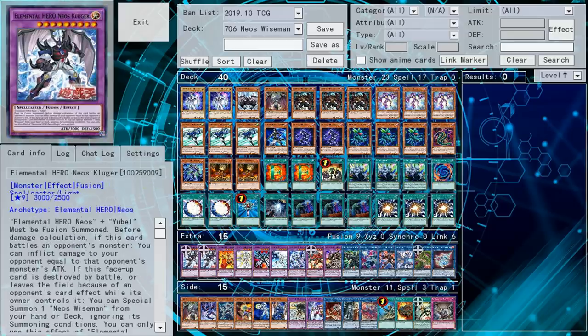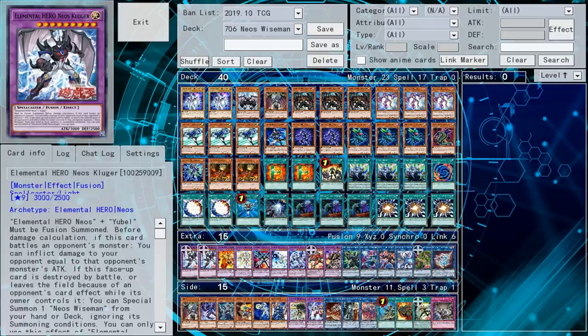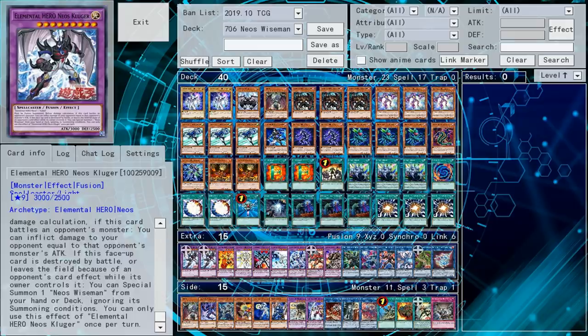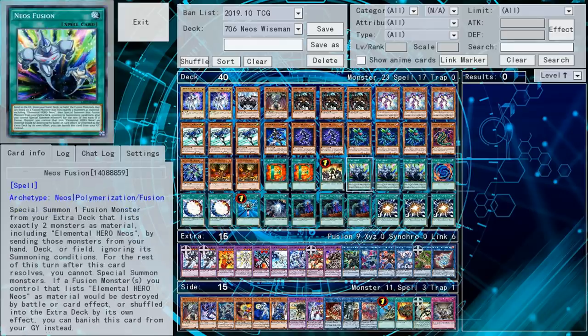This card allows you to special summon Neos Wise Man from your hand or deck, ignoring its summoning conditions, on a floating effect, which is great. It also requires an Elemental Hero plus Neos as its materials, which means it can be brought out with Neos Fusion, which is so good.